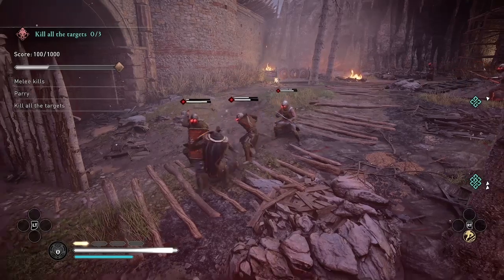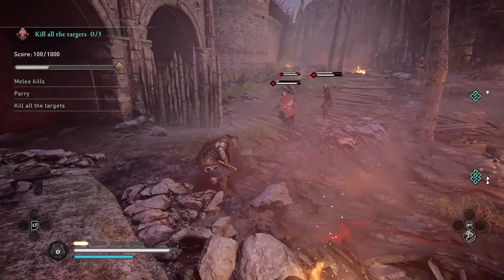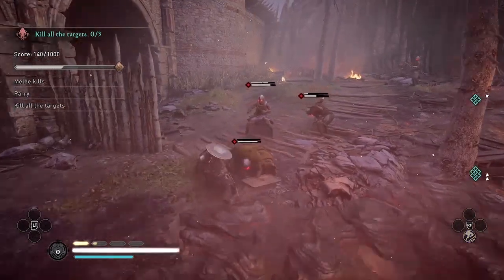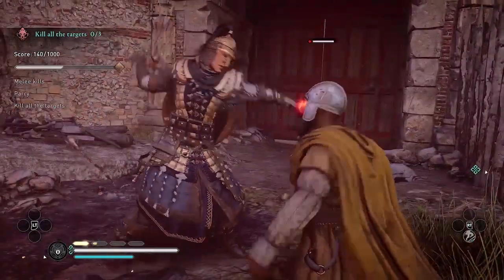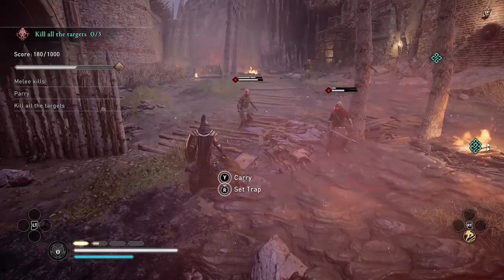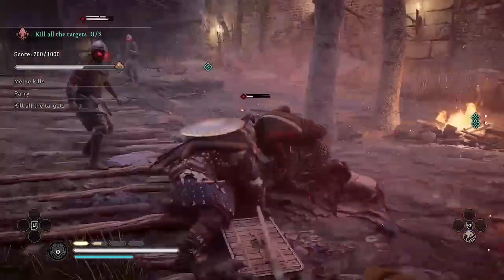So stun kills are worth double points in this trial. I had 140 and now I have 180 points. And here's another parry and stun kill combo.